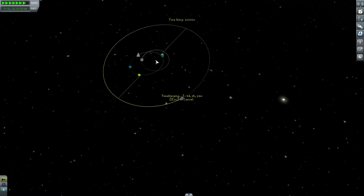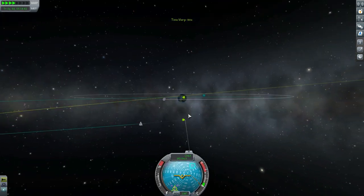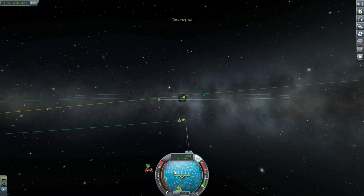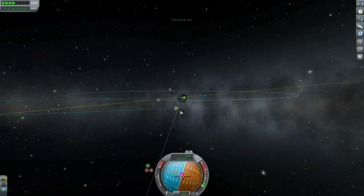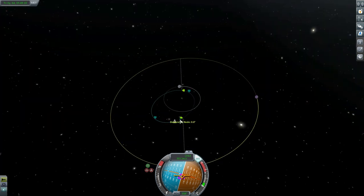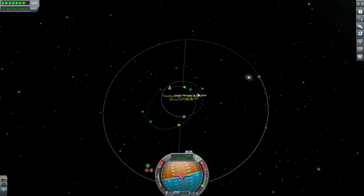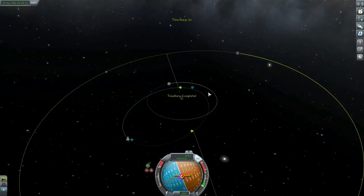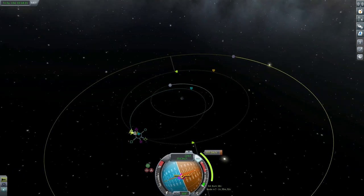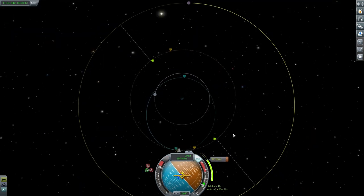Focusing on Minimus and doing the usual inclination adjustment. Our Minimus orbit is off by about 4.5 degrees, so we do a small burn to correct it. Because we're so far out from Kerbin, a slight change in velocity makes a big difference. Doing a normal burn on our descending node gets our inclination about right. Moving to our apoapsis, we circularize our orbit to set up an easy encounter with Minimus — again, a very small burn.